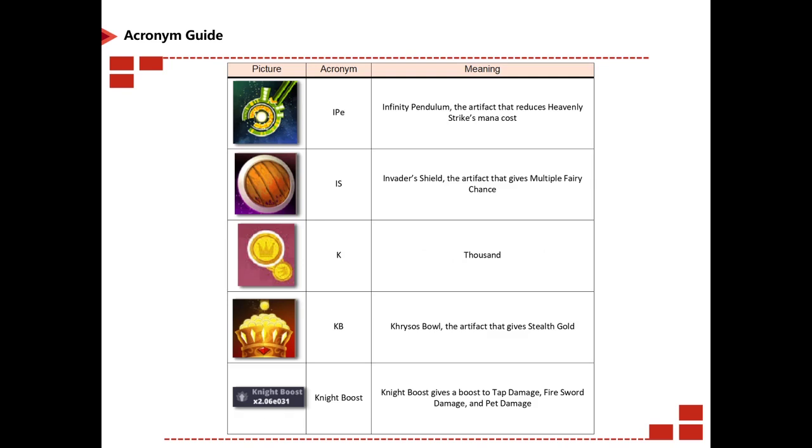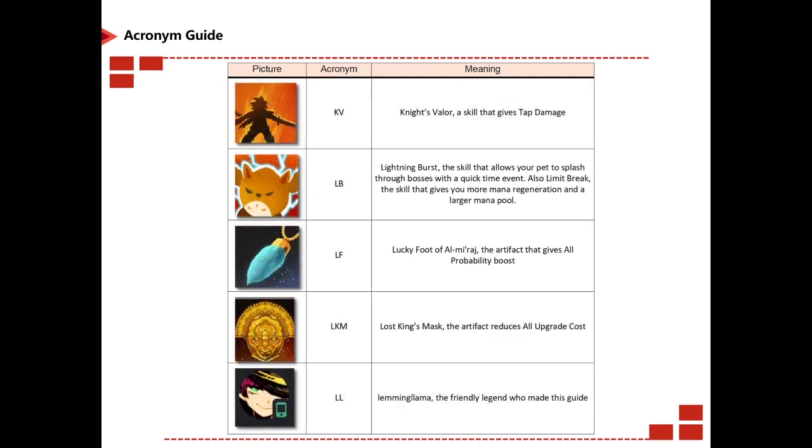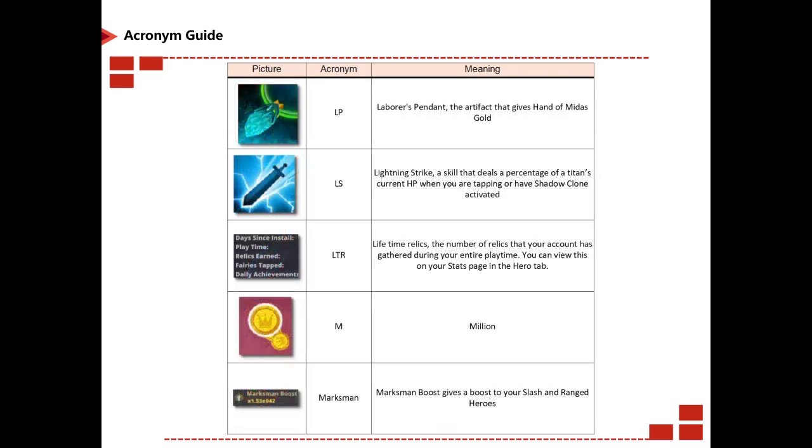IAP is in-app purchases. IE is Influential Edge. IF is Inspiring Force, a support card. IG is Invader's Gullarhorn. Inferno is Blazing Inferno, an affliction card. IP is Imitating Presence. IPE is Infinity Pendulum. IS is Invader's Shield. K is a thousand in currency. KB is Chrysos Bowl. Knight boost is just as it sounds. KV is Knights Valor. LB is Lightning Burst, a skill that allows your pet to smash through bosses with a quick time event; it could also mean Limit Break, a skill that gives you more mana regeneration and a larger mana pool.